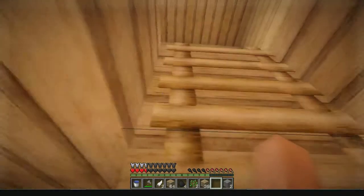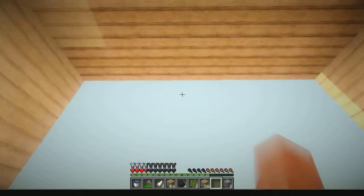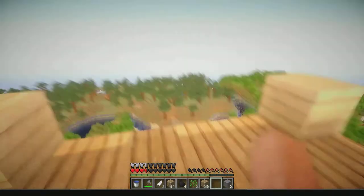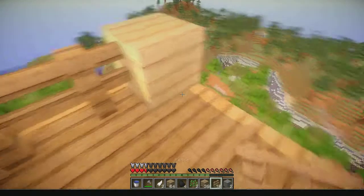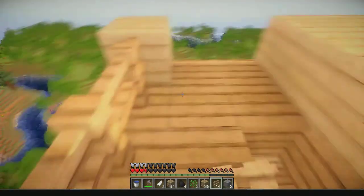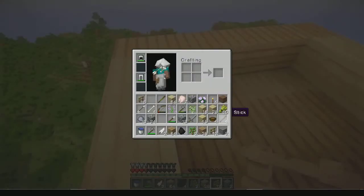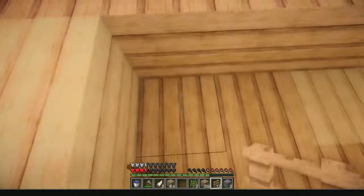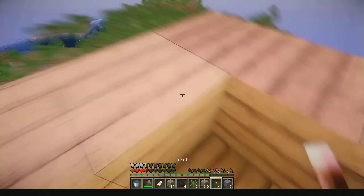We're going to need to find a lot of coal. I moved my bed over here — this is the floor. So let's just fence it up so no one falls down, that's very good. We need a couple of sticks and charcoal — I didn't tell you to throw that! We need some torches over here.